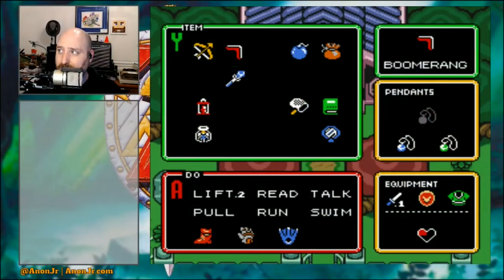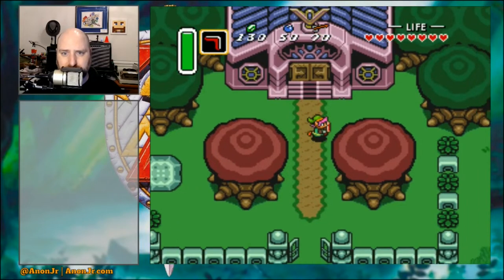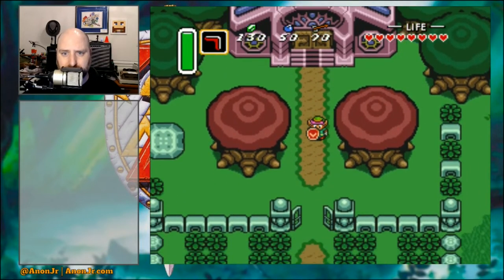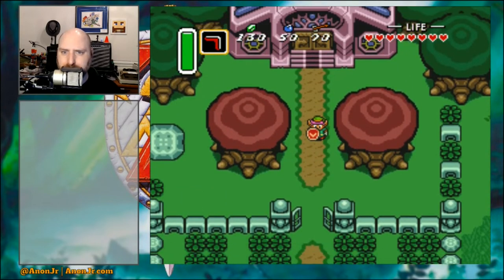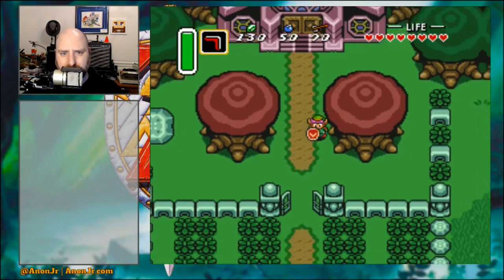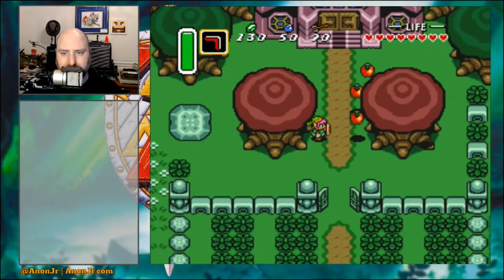Things look a little different because between the last episode and this one, IRL I went and did a bunch of murder-hoboing — stabbed, shot, everything I could. You'll notice I have maxed out bomb capacity at 50 bombs, maxed out arrow capacity at 70 arrows, and a paltry 130 rupees. I'll be taking care of that in a minute.